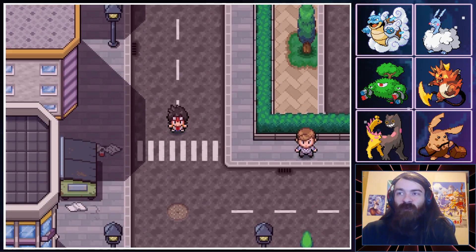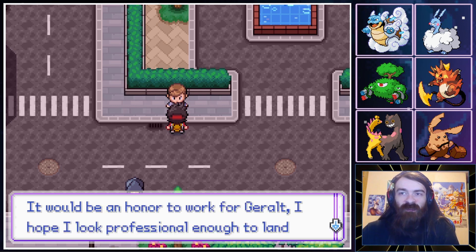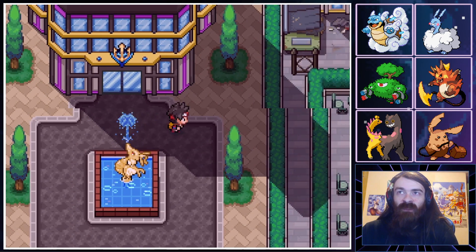For right now we'll focus on zooming through and seeing what these people have to say. They said the southern side had a lot of trainers but I haven't seen any yet. Someone is nervous about an interview at Trident Tower. That's a pretty Kingdra statue — I like that.